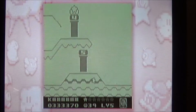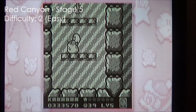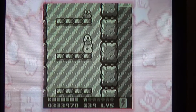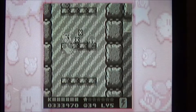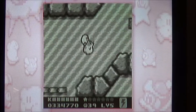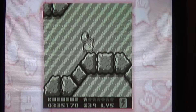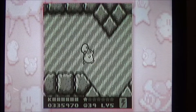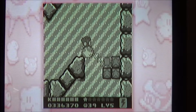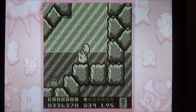And today, in this part of my Kirby's Dream Land 2 walkthrough, I'm going to be going through the final normal stage of Red Canyon. The climate of Red Canyon is basically the opposite of what the climate is outside right now. Red Canyon is hot and dusty, while outside it's rainy and wet.